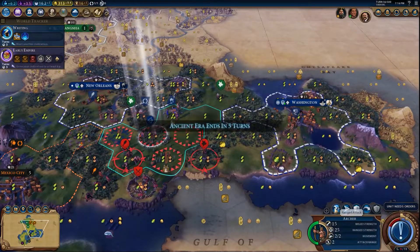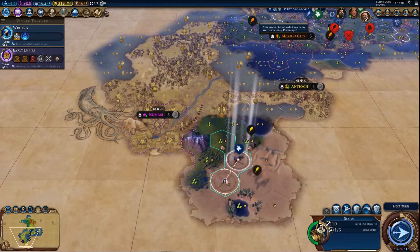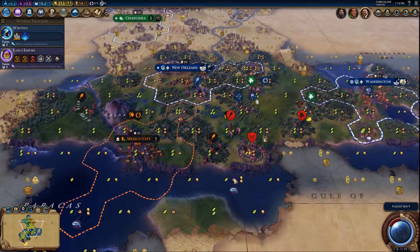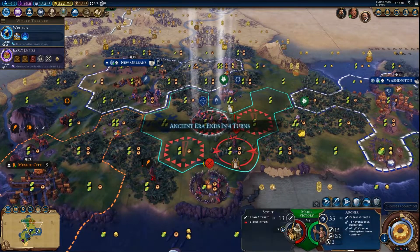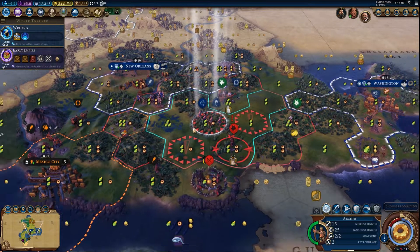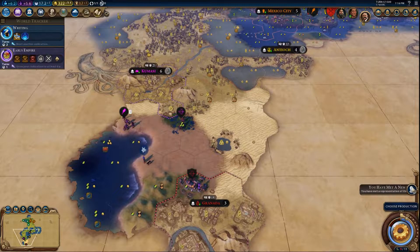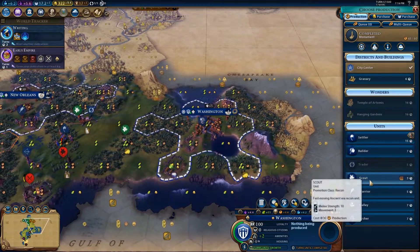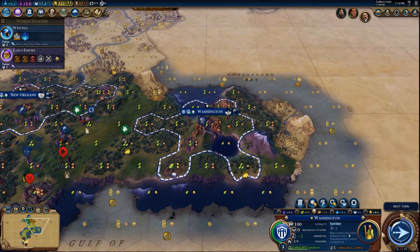Before we go any further, I want to make a couple of key notes. Firstly, these are just some of the key similarities between the two games, so I do encourage you to share any more similarities you think are noteworthy down in the comments below — maybe I'll pin a really good comment or feature them in the next video. Secondly, Humankind is still in development, so there's a lot we could still learn and things could change. When it's released in April, some features could be a bit different, but I feel the core of what we'll talk about today will remain the same.